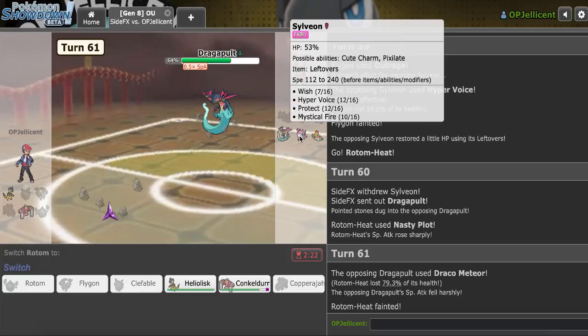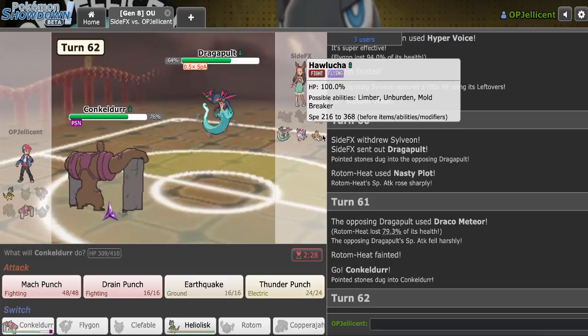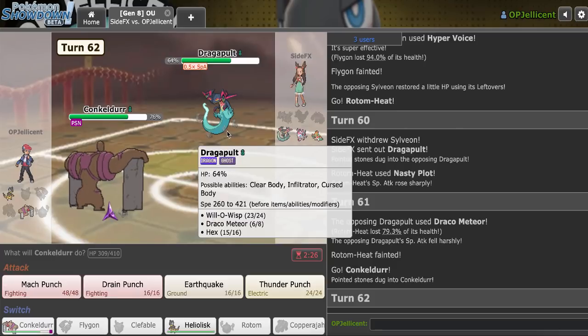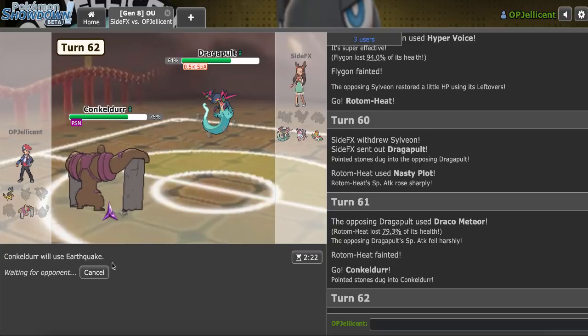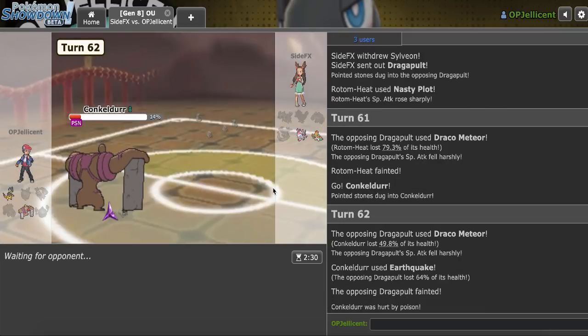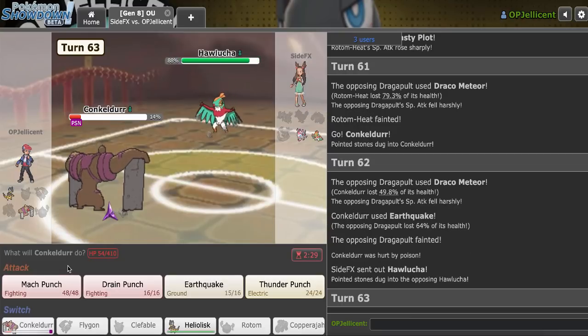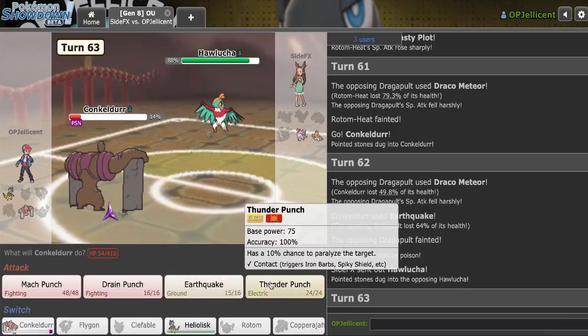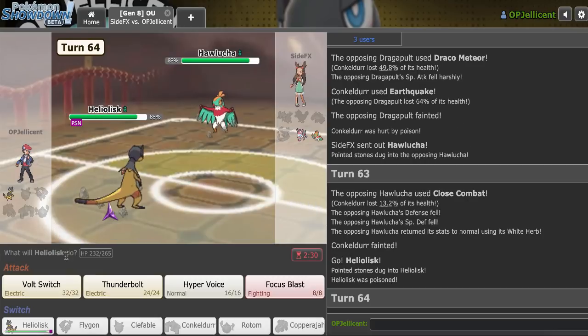I'll go Conk, but yeah that's the game — I can't win anymore. I didn't think they were Specs with Wisp, but in hindsight they had Draco on the set, so maybe I should have anticipated that. Let's click Earthquake and then just lose. My only hope now is them giving me this, and then if Hawlucha comes in and they don't get Unburden and they're Adamant, Heliolisk can Thunderbolt through. Nah, they got the Unburden — GG. So that's gonna be the game unfortunately.